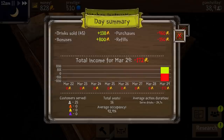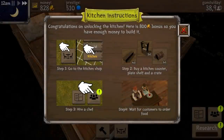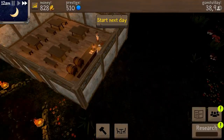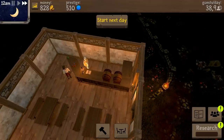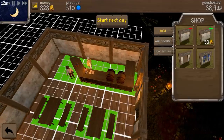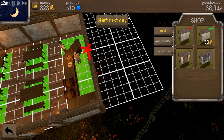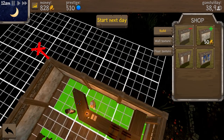Kitchen construction - congratulations on unlocking the kitchen! Here is an 800 coin bonus so you have enough money to build it. Go to the kitchen shop, buy a kitchen counter, plate shelf, and a crate, and hire a chef. Wait for customers to order food. I don't want to start the next day - can we just build a kitchen? I think we just need to build another room for that. Can we just build a kitchen right over here?